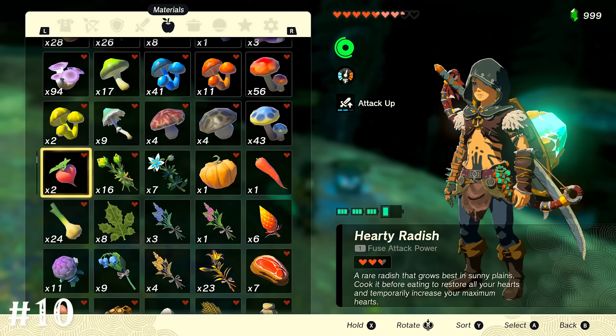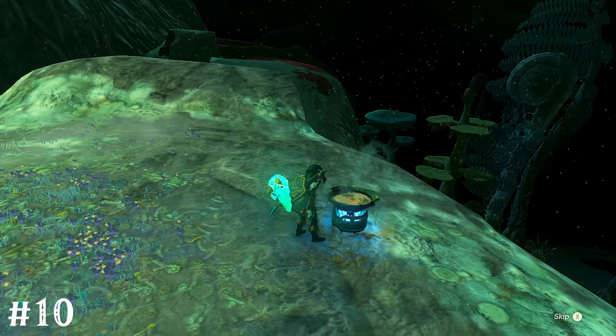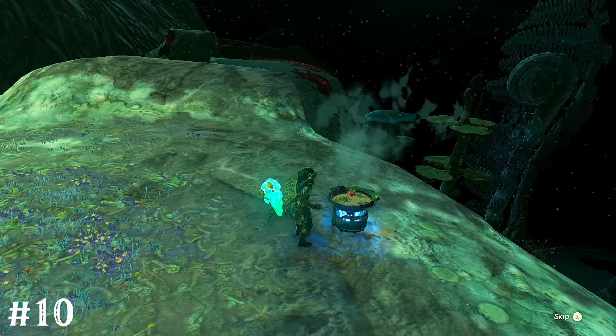Any food item that has the descriptor "hearty" on it — just cook that by itself. That makes a meal that completely heals you and provides bonus yellow hearts beyond your health limit.